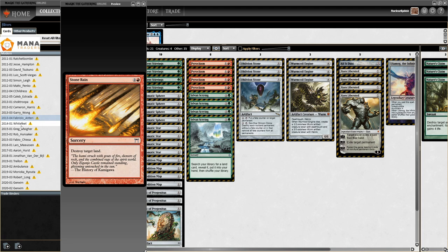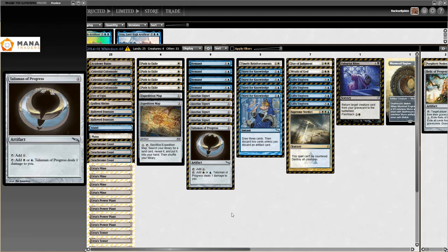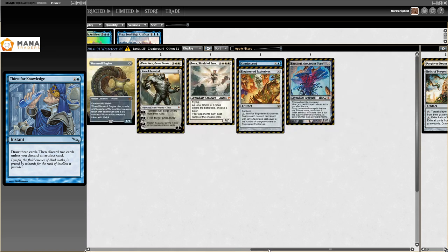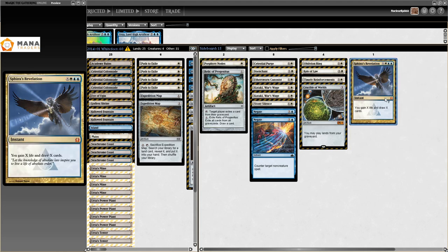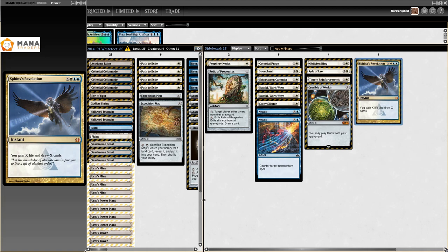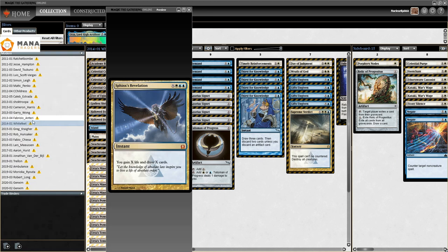Then we get to 2014, and the Gift Tron deck makes a resurgence. White V did really well in a Modern Premier Event on the 16th of March 2014. Gift Tron really made a comeback in 2014 — it saw quite a lot of play. Porphyry Nodes is in here, and Sphinx's Revelation with Tron lands — Sphinx's Revelation for 10, that makes me very happy. The rest of the regular Tron decks — the Green-Red deck, the green deck, the blue deck — just trucking along, not much changing.